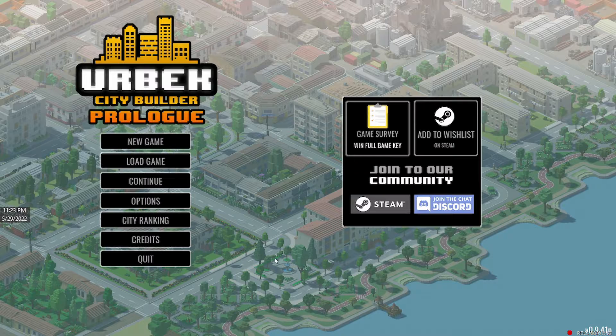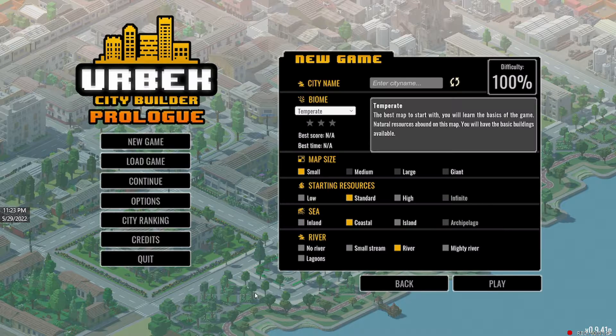Let's get in here and start a new game. I'm just going to keep it as it was — difficulty 100%, standard map size, small, coastal, river, tempered biome. Basically just keep it that way.